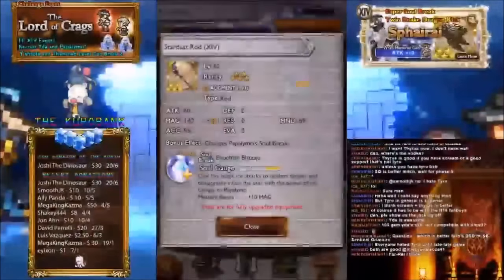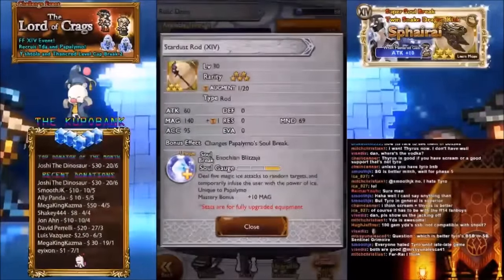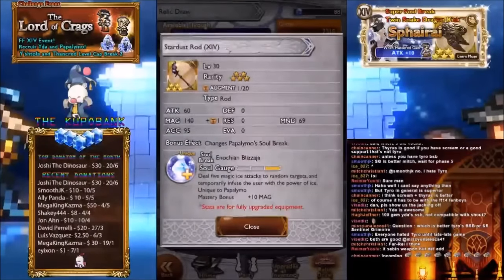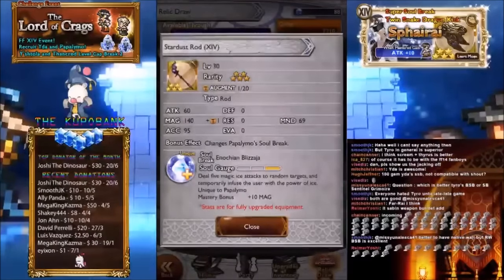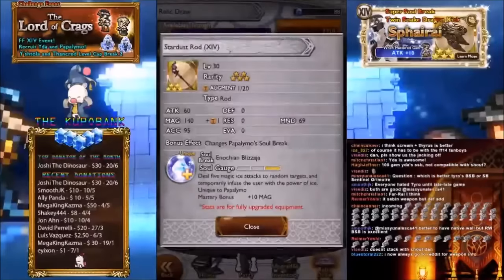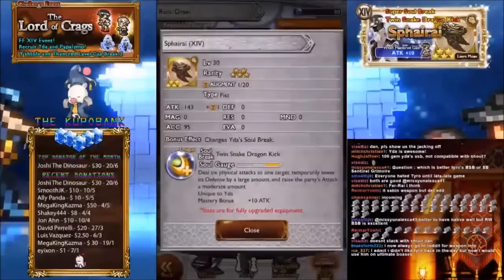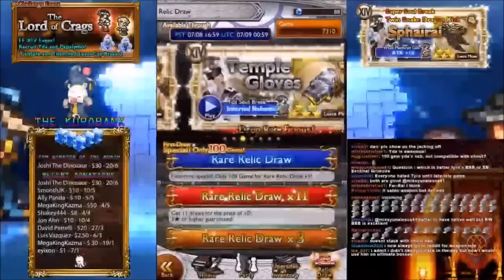Next is the Stardust Rod — Magic 140, Mind 69 — deals five magic ice attacks to random targets and temporarily infuses the user with the power of ice. This is decent if you're using Blizzard, it'll make it really OP especially with the record material that triggers it twice. I don't think it stacks with Shout either, which lowers its potential, but it's a good Super Soul Break nevertheless.